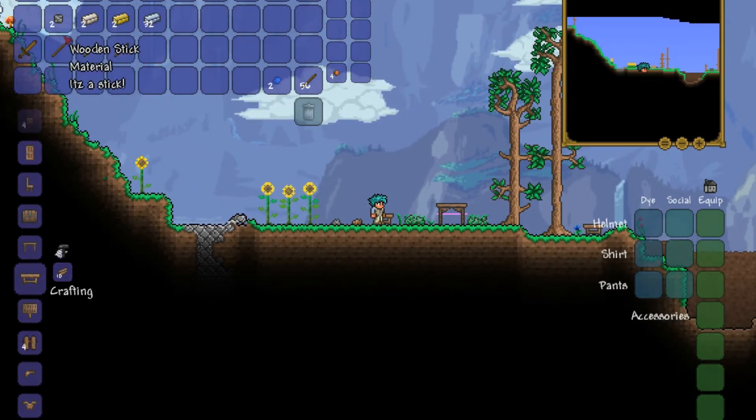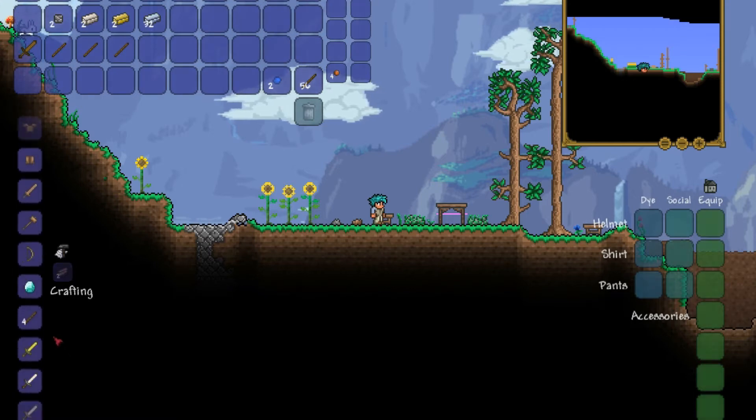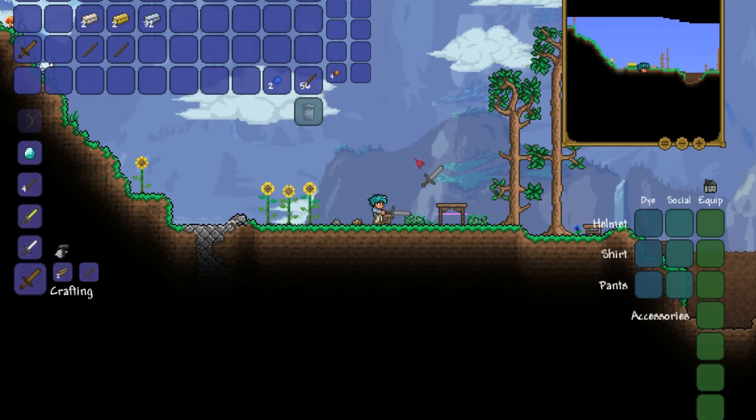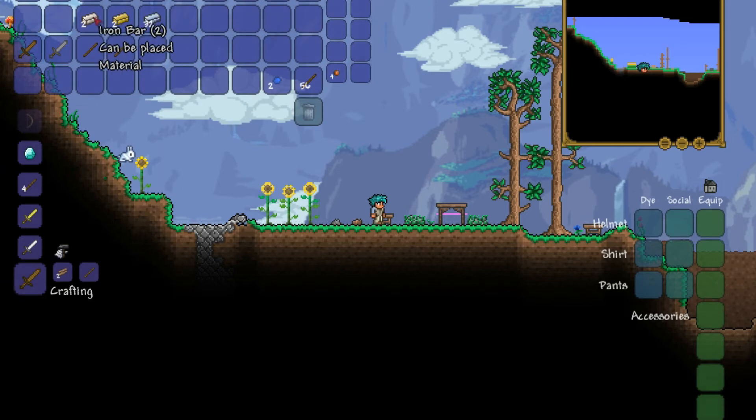The next one's going to be a stone sword — you just need two stone blocks and a stick. Stone sword! I like these because you can just hold them down and they will keep on swinging.